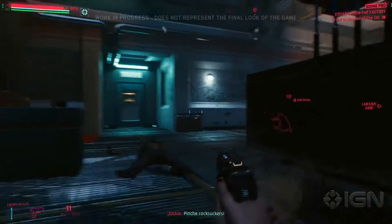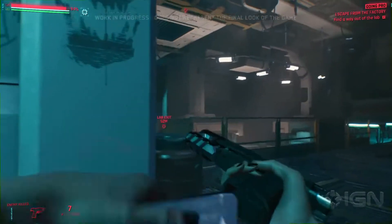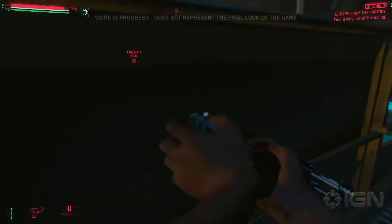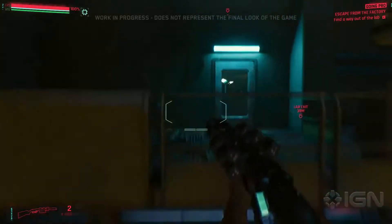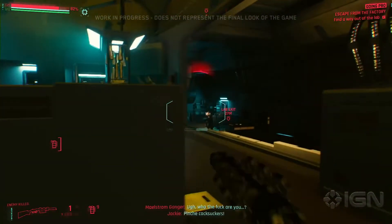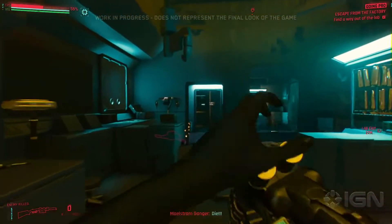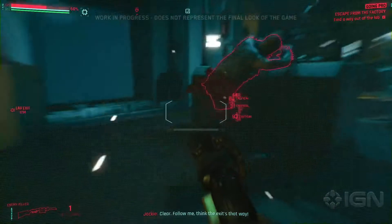One of the new weapon modules we now have installed is a ricochet targeting system connected to our eyes. This allows players to bounce bullets off walls and hit enemies hiding behind cover. This is another targeting system that will reveal enemies behind walls, paired with the penetrating rounds of our tech shotguns. It's a deadly combination.